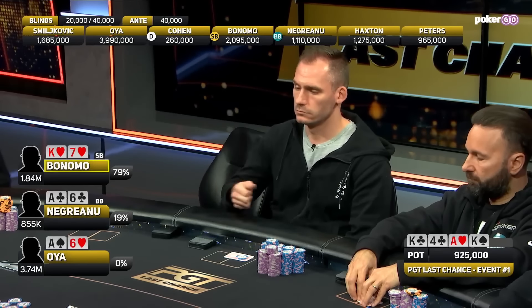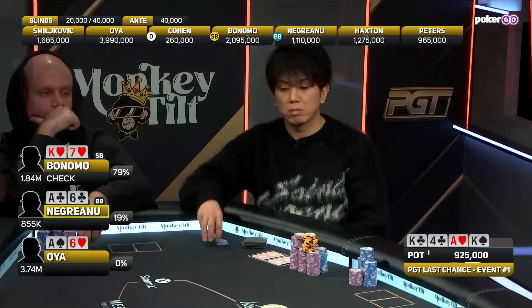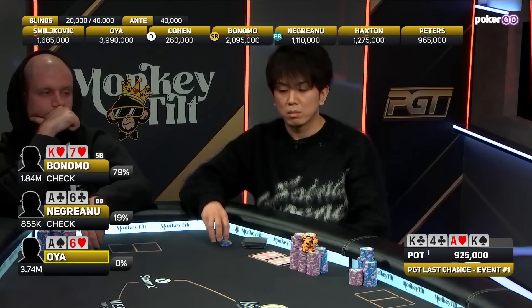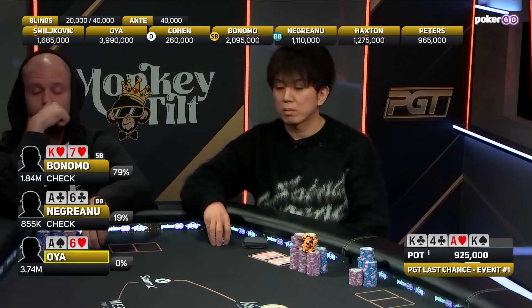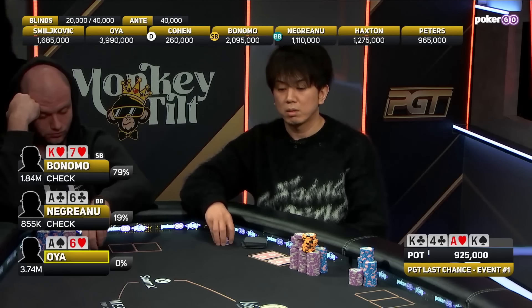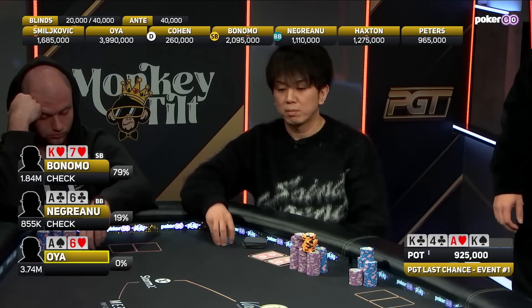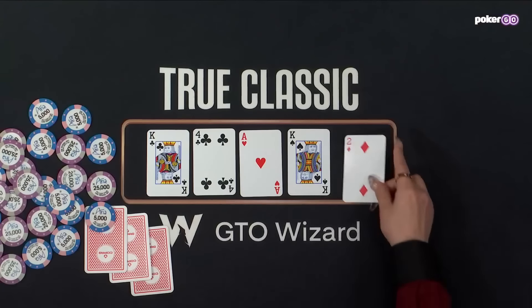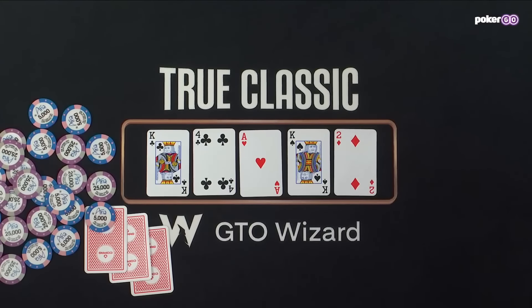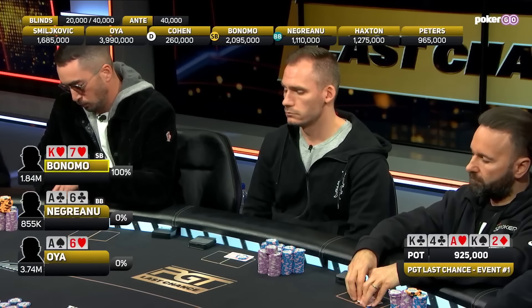Both Negranu and Oya each have an ace. Negranu is not drawing dead — he still has the nut flush draw. We could see the action get checked around here, as it is now on Oya with a six. We'll see how aggressive Oya wants to be, but I'd expect him to check — his kicker is really nothing in this spot. The river card is the deuce of diamonds. Bonomo is going to get the check mark against two players with a pair of aces.